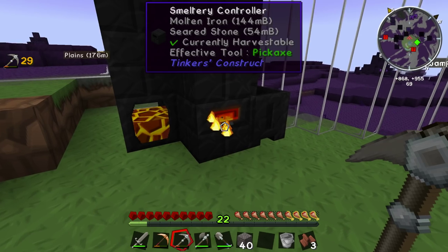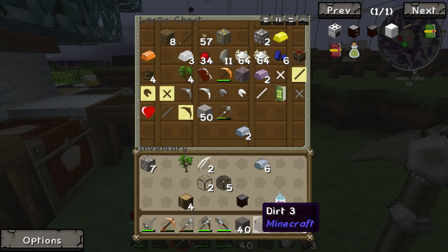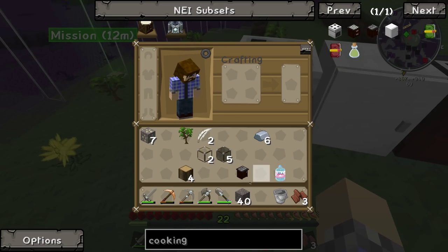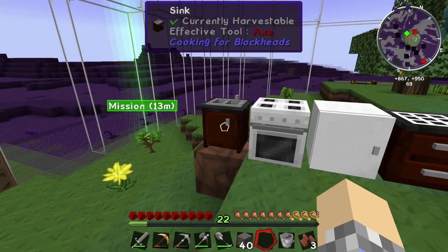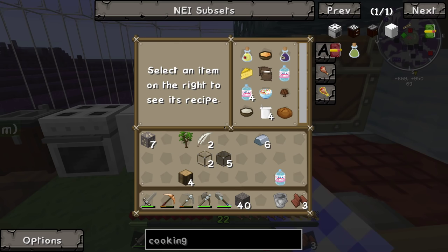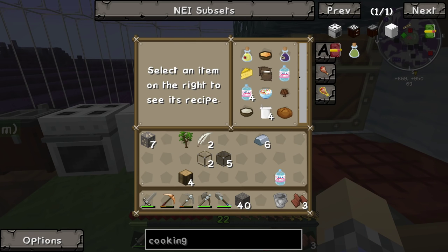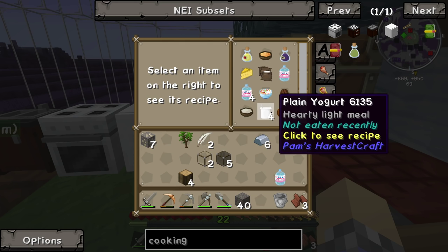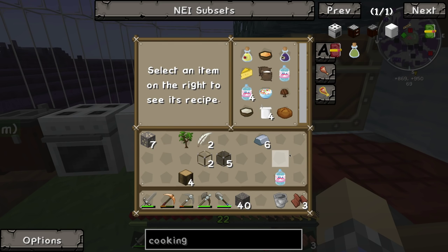Take some more iron. The sink — need to place that down. We'll put it right here. That seems to work. Do we need to put water in it or anything? It's already got water. It recognizes there's a sink over there, and it's even telling me we can make some fresh water if we want to.